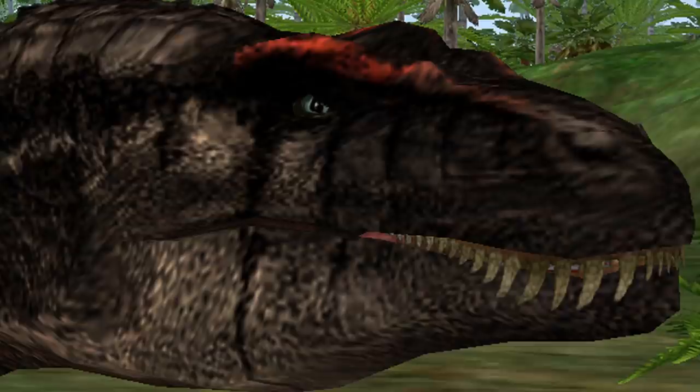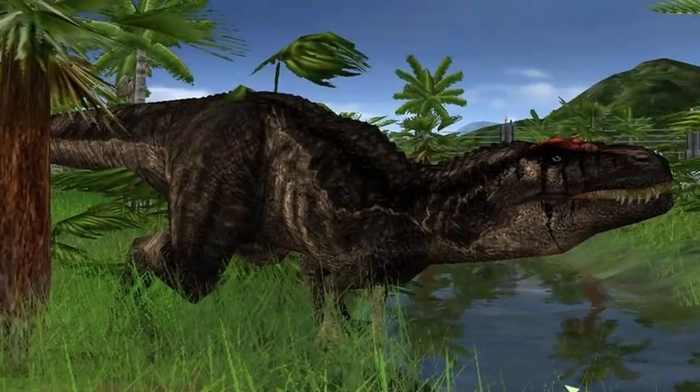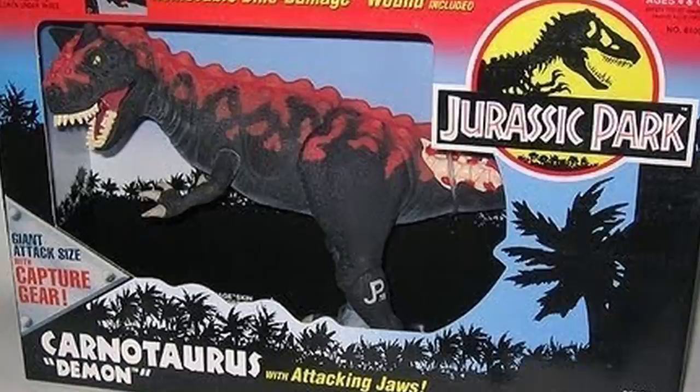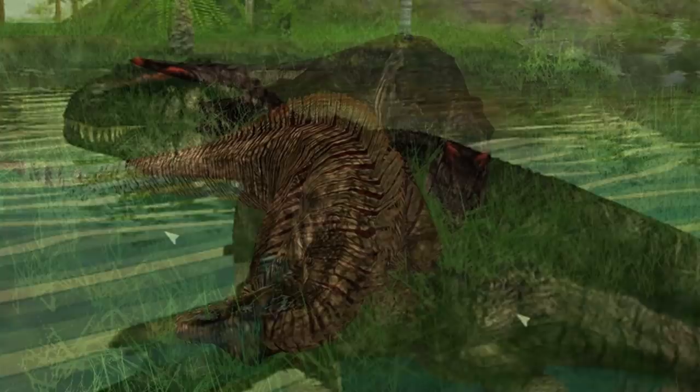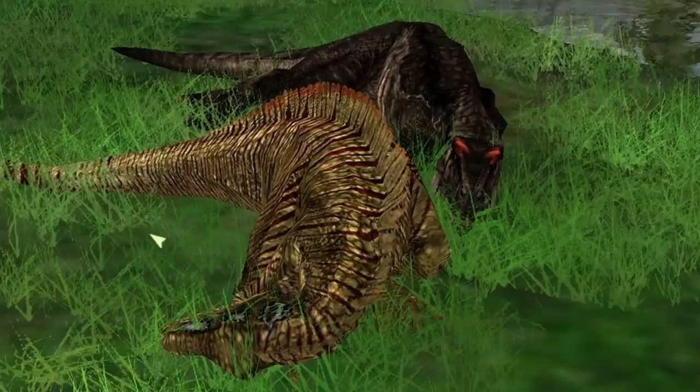Around four years later in 2003, the Carcharodontosaurus would return to the world of Jurassic video games by making an appearance in the popular park builder, Operation Genesis. Here the dinosaur was given what is more than likely its most iconic look in the franchise. The Carchars in this game have a very dark jet black skin color, and on the tops of their heads they also sport a blood red pair of crests above their eyes. This color scheme is noticeably similar to that of the infamous Demon Carnotaurus toy released by Kenner in the early 90s — but that might just be a coincidence. While not on the same level of notoriety as either the Spinosaurus or the Tyrannosaur in Operation Genesis, it's still a high-ranking theropod classed right alongside another really big meat-eater, the Acrocanthosaurus.